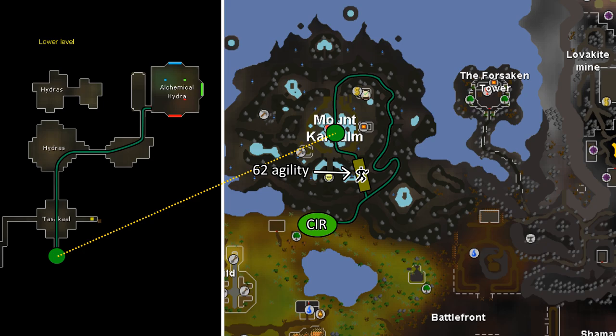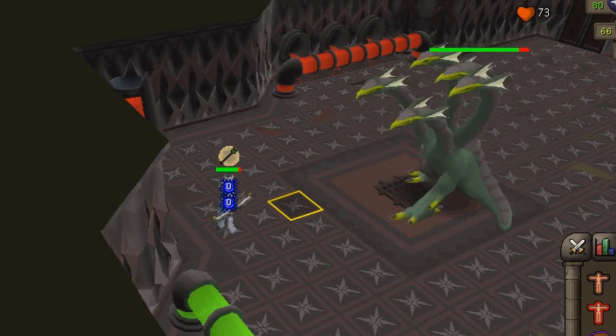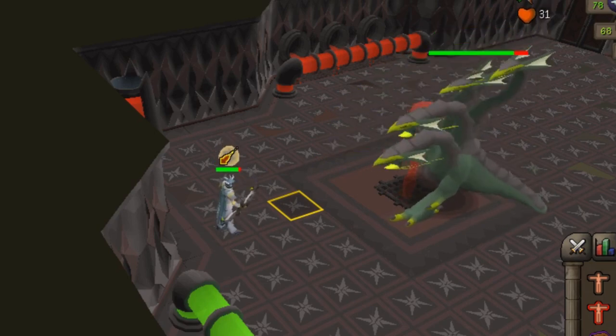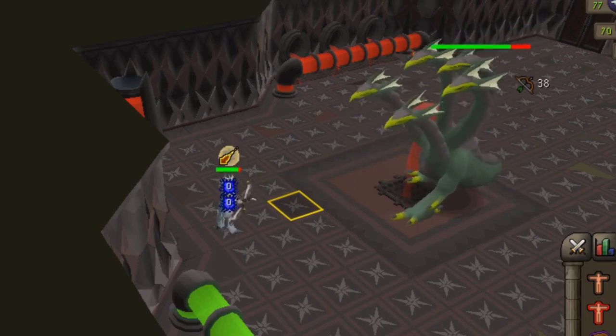Once inside the dungeon, the boss is located to the northeast. During the majority of the fight, the hydra will switch between range and mage every three attacks of the respective style. So after three range attacks you want to pray mage, and after three mage attacks you want to pray range.